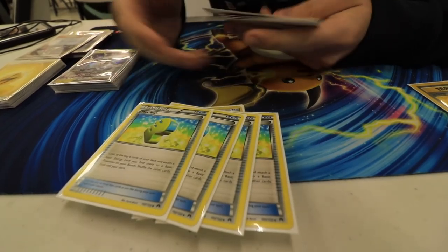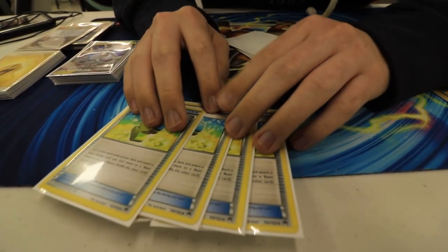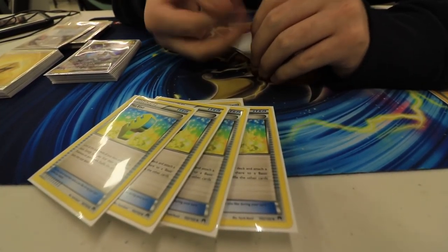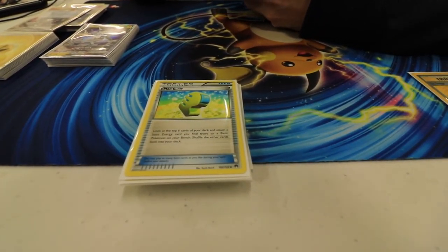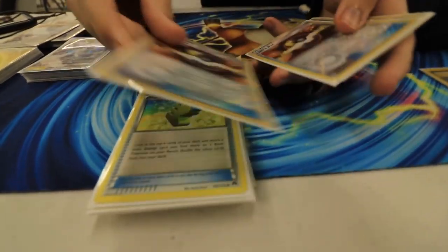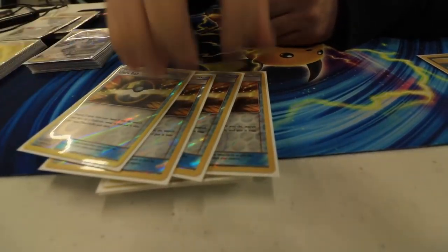One of my favorite cards item-wise is Max Elixir. This card's fantastic. When I first started working on the deck I was playing without it to see if I could, but the more I played without it, the more I wanted it, so we put it in and it was a fantastic card all day. I went 9 for 12 today with it, so I had fantastic luck — which was awesome. And of course, everyone has to play four Ultra Ball — it's fantastic.